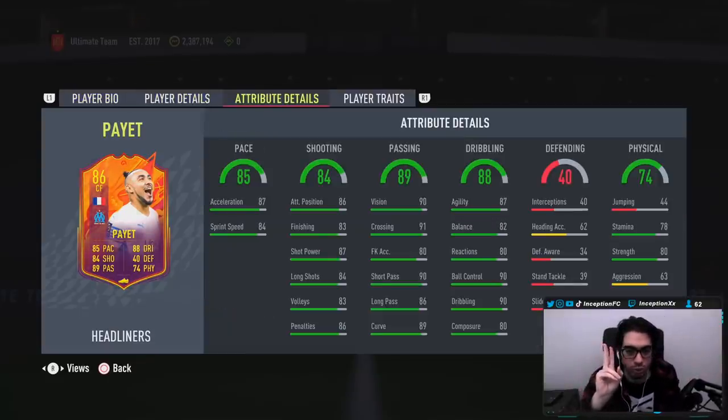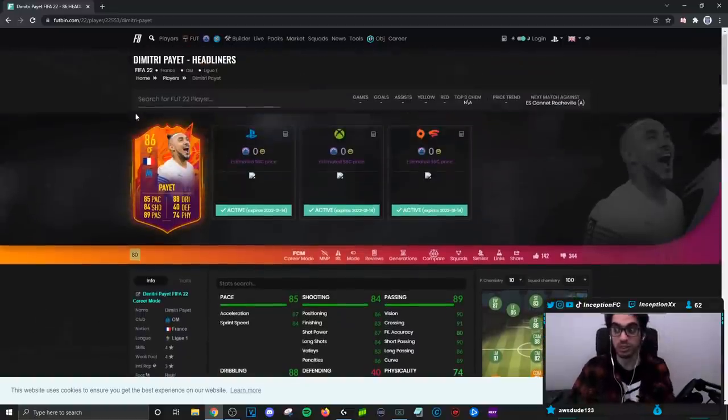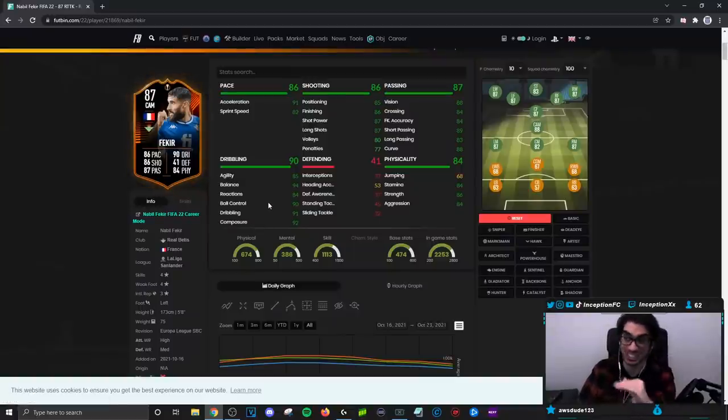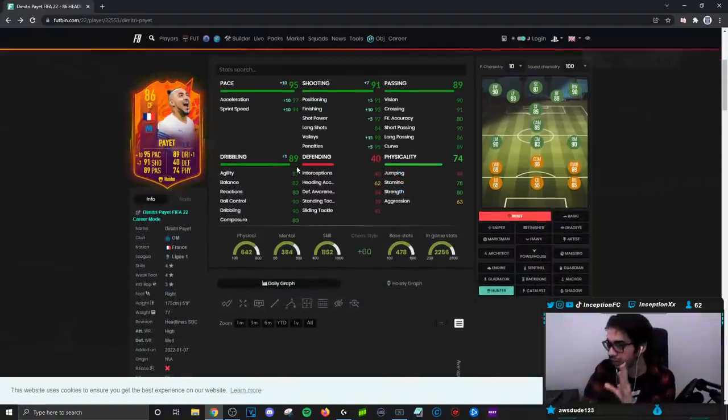Looking at in-game attributes — you do a card like this hoping for specific upgrades. From what I'm seeing right now, you can give him a hunter chemistry style, but you'd have to work with the dribbling because Pyatt is stocky body type. Stocky body type this year is actually not that bad. The card is perfectly formatted for hunter: 97 acceleration, 94 sprint speed. His base card shooting stats are set up really nicely — 91, 93, 92. Some very good stuff there.